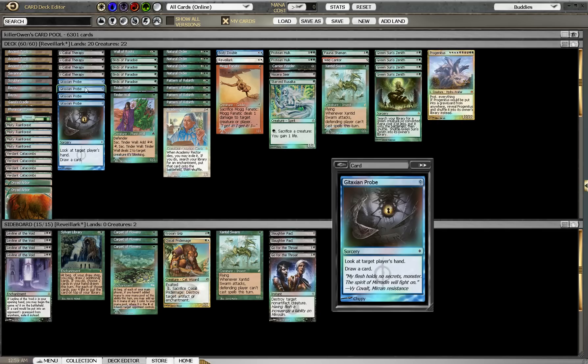We have two Protean Hulks to enable that combo, and three sacrifice creatures. I prefer Carrion Feeder the most because, worst case scenario, he becomes a huge creature. We also have Viscera Seer, which lets us scry one and alter our library. And Starved Rusalka, which can help against some of the Burn and Aggro decks. This is the least useful of the three, but it is still useful.